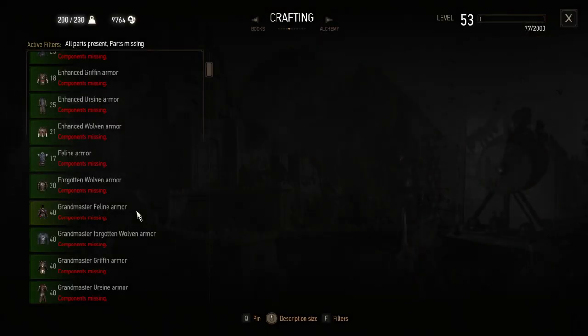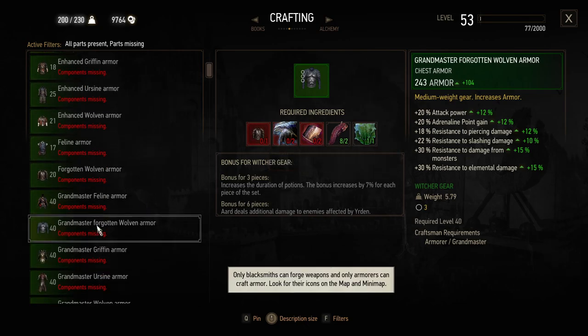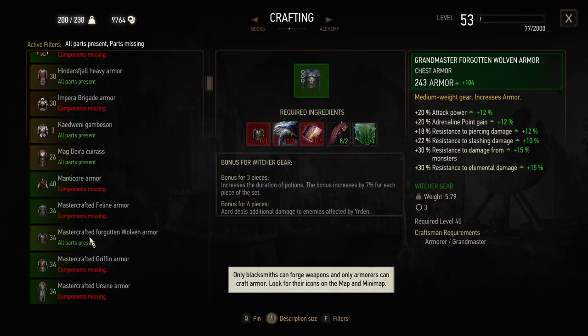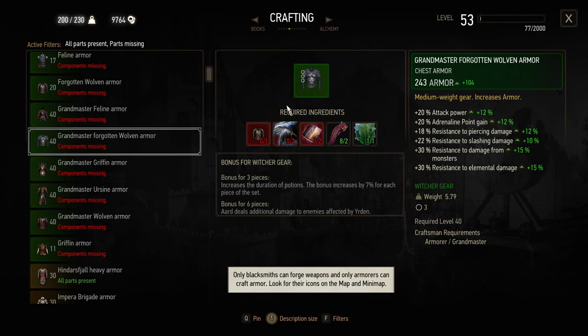So now we can actually craft the Grandmaster Forgotten Wolven Armor, which is the Season 2 armor from The Witcher TV show. But before we can craft that one, we have to craft the Mastercrafted Forgotten Wolven Armor, which is this one right down here. Let's see if we can craft this up.